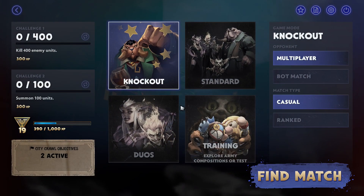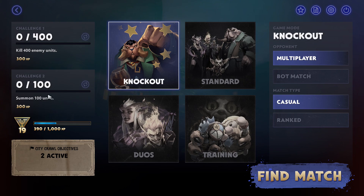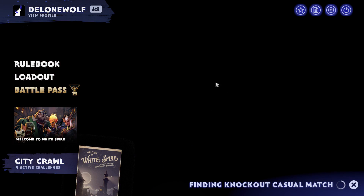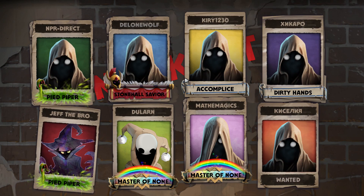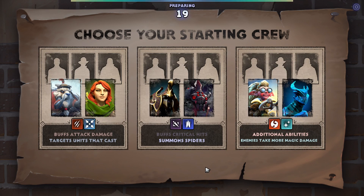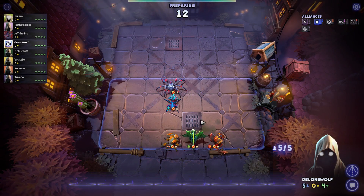Let's take a look at today's challenges - kill 400 enemy units, that'll take a decently long time. But summon 300 units - that's very nice. I guess we can try to get some progress on the Anna Six quest to summon lots of units, so we'll try to focus on summoners. Don't see summoners in here though.